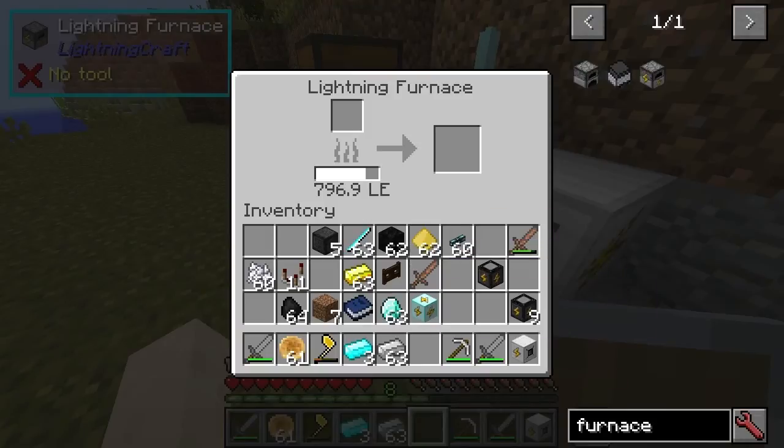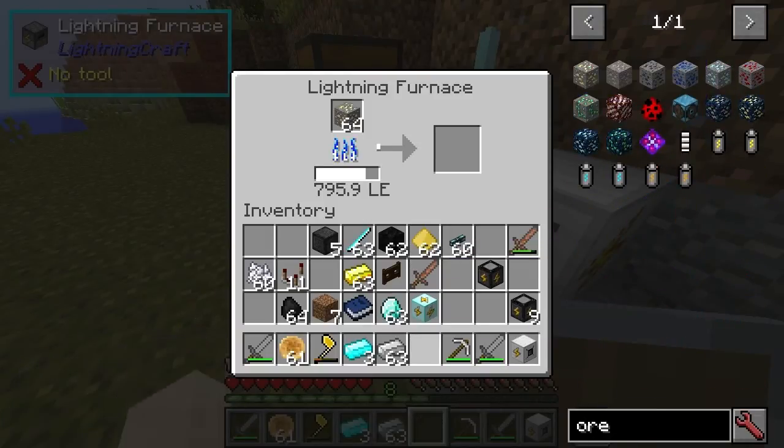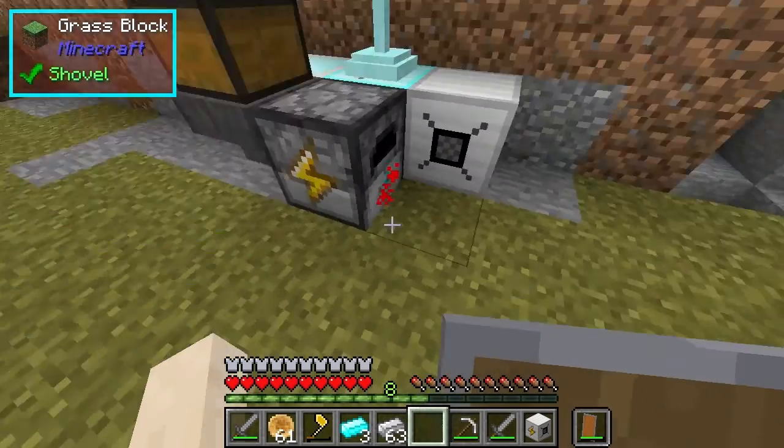The furnace will work in a way you might expect — pretty fast smelting, and it will use energy from your network.